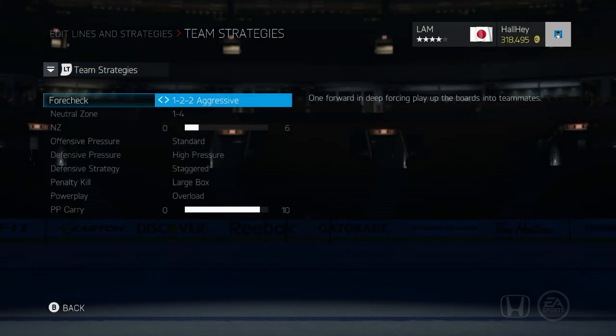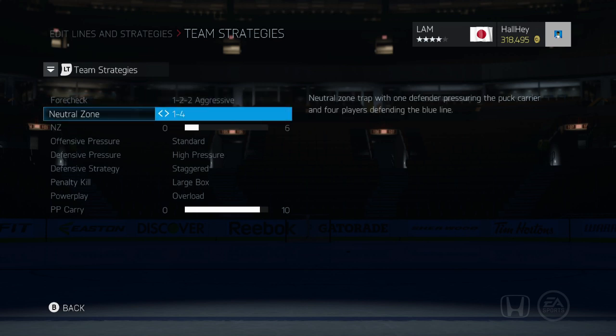I like to put it on the 1-2-2 aggressive — it just always works for me. For the neutral zone, I like to have four guys back while I have one guy forechecking. It's easier to defend when you have guys back already, especially in the neutral zone. I don't like having two or three guys rushing up and then it could be an automatic three-on-two.